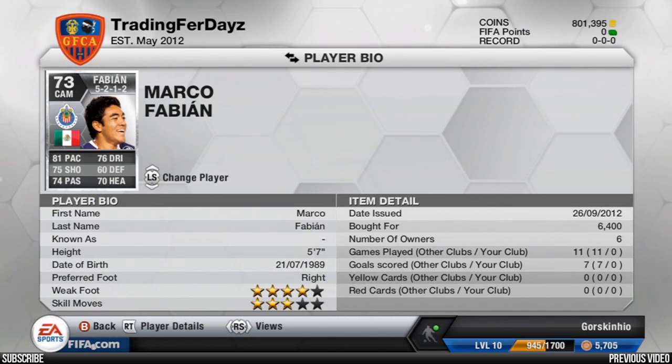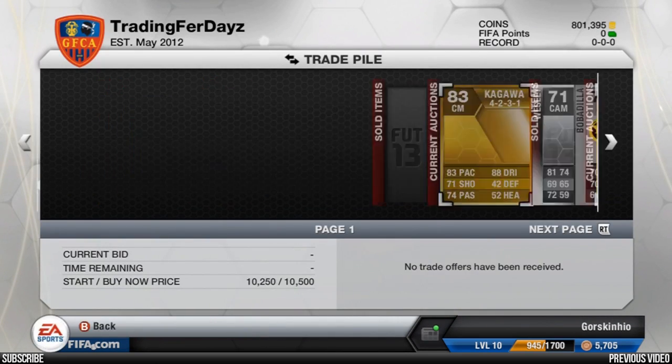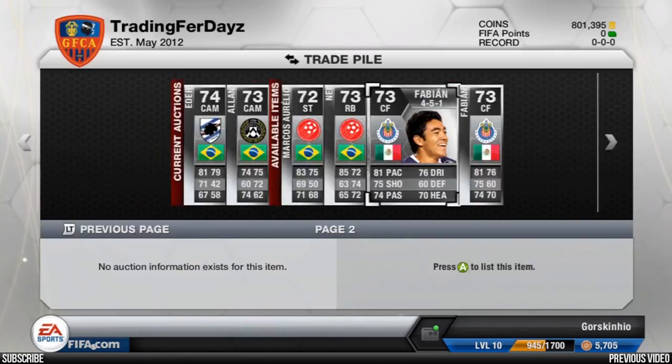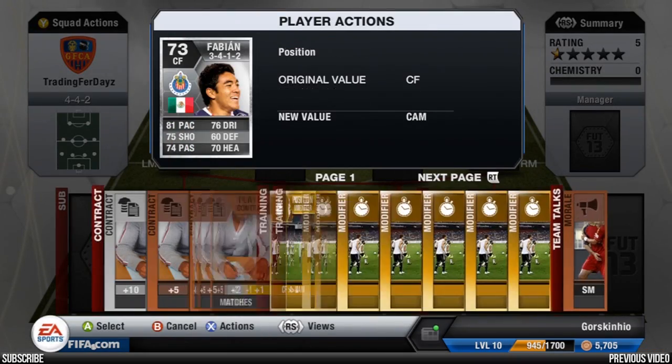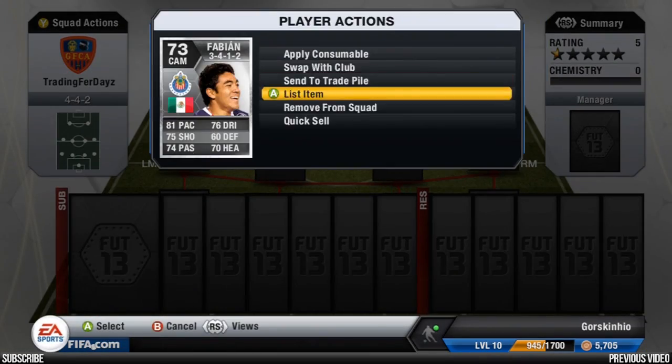One has sold for 6.4k in a 5-2-1-2 formation — not the most sought-after formation, which is why they're usually the lowest bin and the easiest center forwards to get hold of. But people will always buy these because he looks such a good CAM.